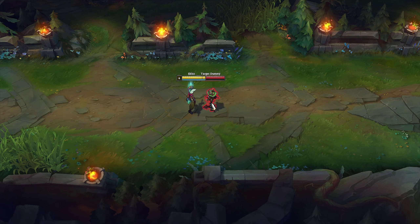You can reset Echo's auto attack with Hextech Rocket Belt — use this trick to attack enemies faster. Once you buy Hextech Rocket Belt, Echo's main burst combo is W, E, Hextech Rocket Belt, Q, auto attack. Enemies will have a hard time reacting to this combo.